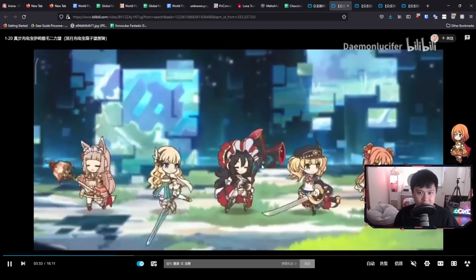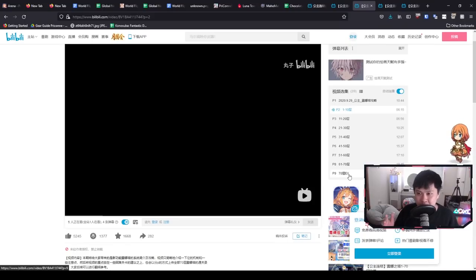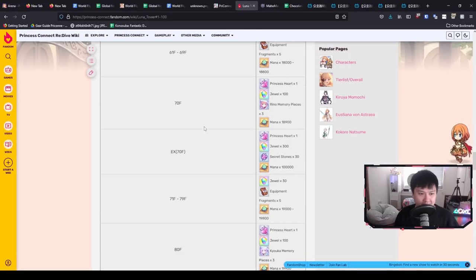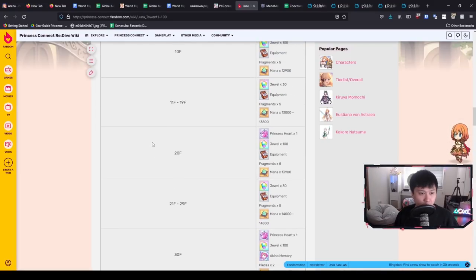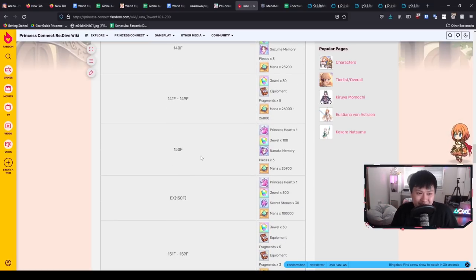There is something else I want to show you guys. This Bilibili playlist has floors 1 to 20, 11 to 20 — sorry, I'm reading it in Chinese. But what you're going to see is that there is an EX floor for floor 70. The EX floor typically exists for floors that were either the highest cap at the time or are the current highest cap. As floors get added in batches of about 20 to 30, every floor that has existed as the highest floor gets an EX stage associated with it — so eventually we'll have 70 EX, then 80 EX, 90 EX, and so on. It looks like the next EX after 70 is at 110, then 130.